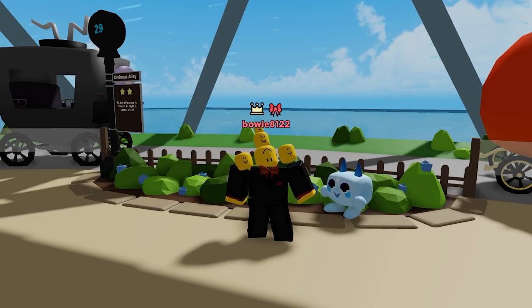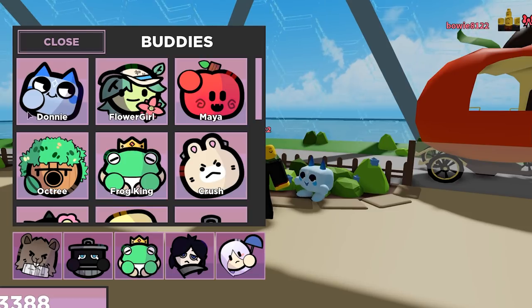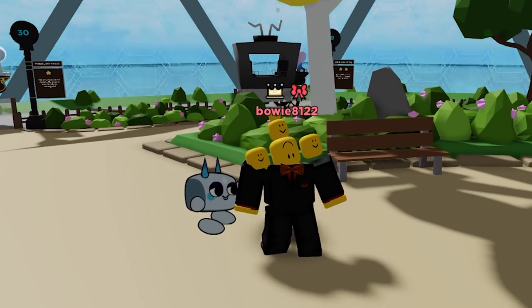So, the very first scrapped idea has something to do with Donnie. And I am actually really sad to scrap this idea, because it is a legendary skin that we had in mind for Donnie. So, in the Buddy tab for Donnie, when we go to skins, we have a legendary 2D Donnie skin. Of course, we didn't make the icon for it yet. And here he is — 2D Donnie.